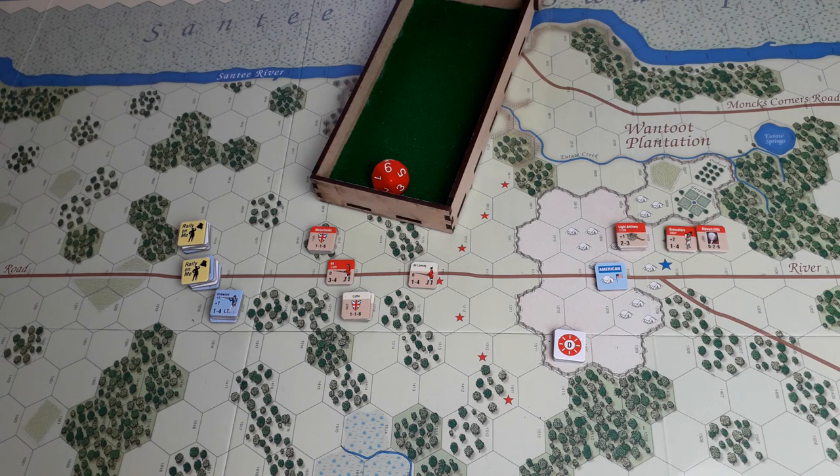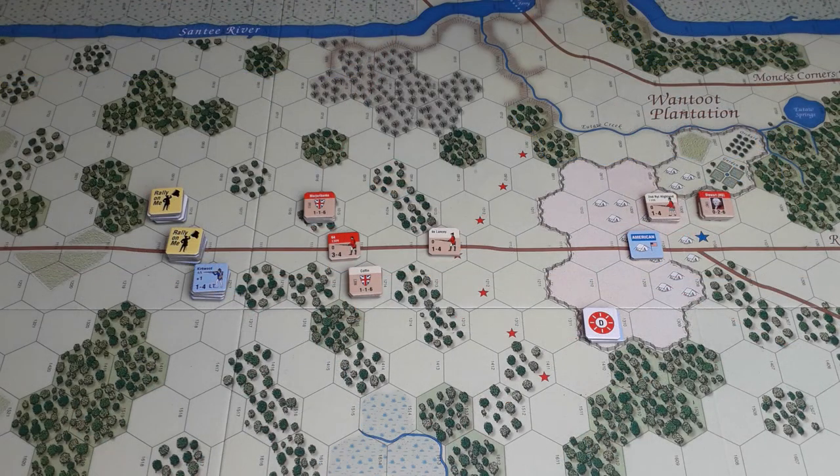I'm sounding a bit depressed. The poor old Americans. Rifle fire phase — there are no rifles left on the board. Close combat: the Americans pulled back, so there is nothing to attack. That is the end of a disastrous turn for the Americans. There is one small consolation though — I did a miscalculation with the army morale track, and the Americans are actually on two, not one. So there's hope.